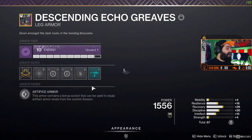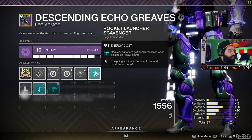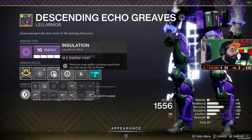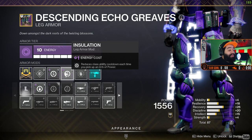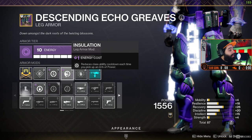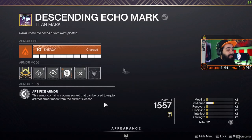Moving on to the boots, I have them set up so I can get scavenger for rockets. I also have Artifice boots so I can put on an extra artifact mod, saving other spots so I can pick up abilities from orbs. Since I'm generating a lot of orbs from getting multiple kills with void guns, this is going to help recharge my abilities.